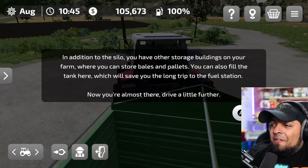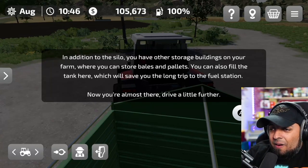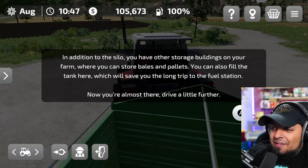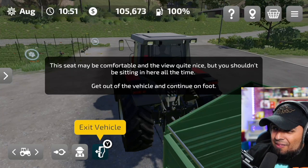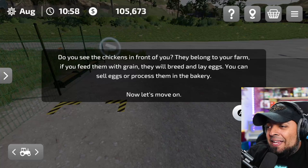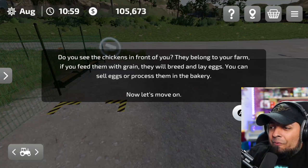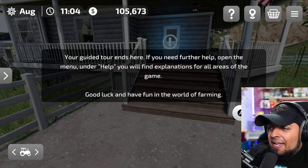Back on the farm, in addition to the silo you have other storage buildings for bales and pallets. You can also fill the fuel tank here — we have our own gas station, saving the long trip to the fuel station! Get out of the vehicle and continue on foot. Do you see the chickens? They belong to your farm — feed them grain and they'll breed and lay eggs, which you can sell or process in the bakery. The guided tour ends here; for further help, open the menu under Help.